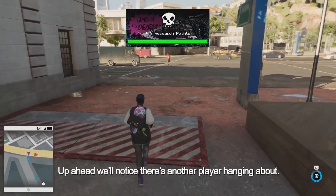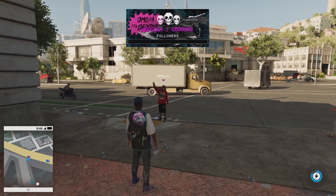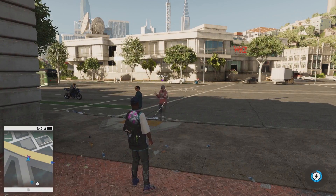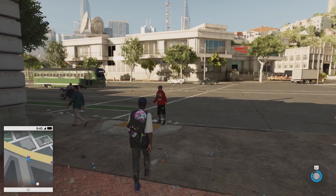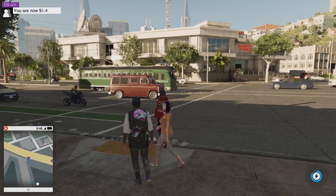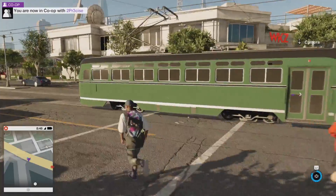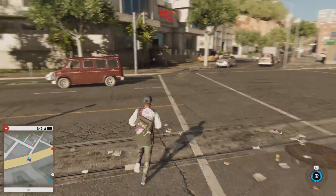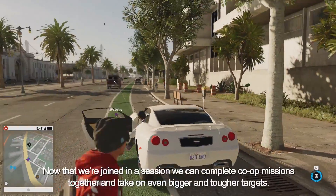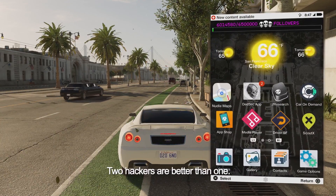Up ahead we'll notice there's another player hanging about. He's easy to spot because of the purple icon and the gamer tag over his head. In Watch Dogs 2, your game session can be seamlessly merged and you'll often encounter other players exploring the world just like you. We have an opportunity to join up and form a co-op party, so let's send him an invite. Now that we're joined in a session, we can complete co-op missions together and take on even bigger and tougher targets — two hackers are better than one.